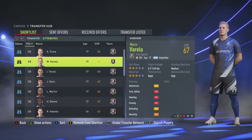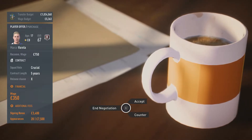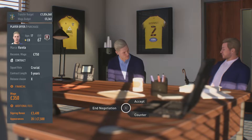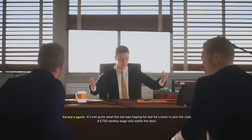My final signing of the window is going to be Marco Varela as centre-back. Out of all the centre-backs, I feel like he's got the best spread of stats that I want. He wanted a crucial role for five years and he's come in proposing his contract, but I'm just going to counter, remove the bonuses and up his wage to 750 — that's the recommended wage. And he's just about happy with it, so that's our final signing of the window.